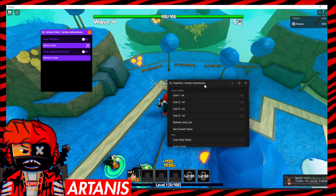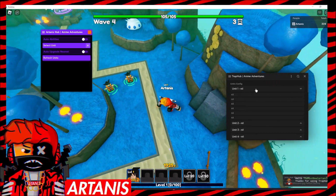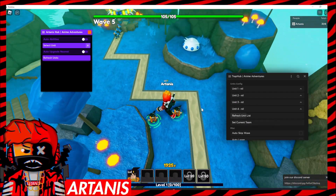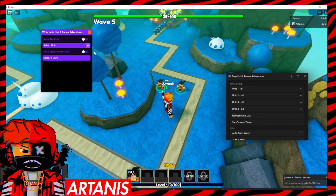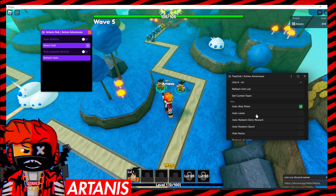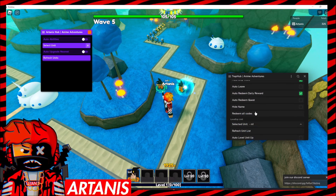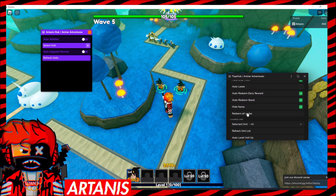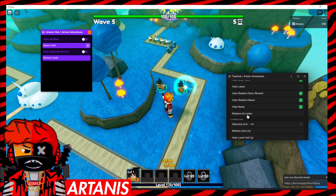There you go. Guys, we can select what units are here and set current team. We've got Goku up — I don't think they work together. We have Auto Skip Wave, Auto Leave, Auto Redeem Daily Reward, Auto Redeem Quest. This is just like in lobby. You can hide our name. We can redeem all codes when we're in the lobby.